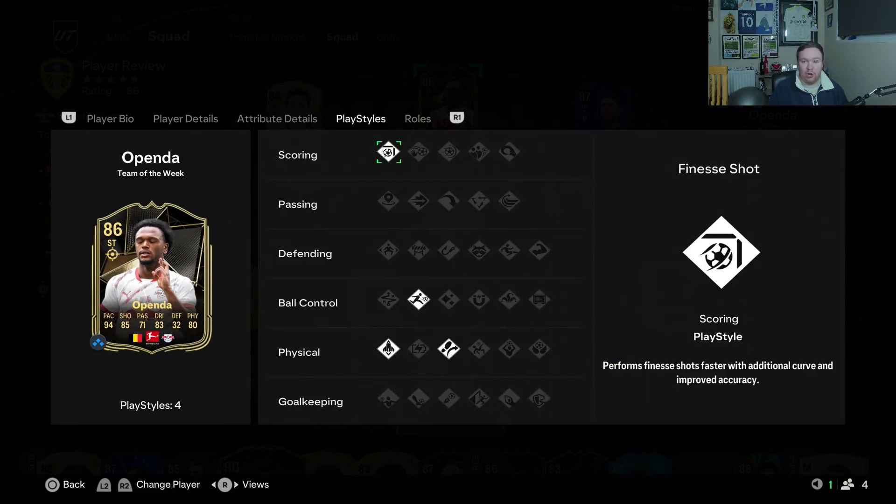Overall, looking at the base stats, he looks fantastic. Play styles wise, he's got finesse shot, which I always love for a striker to have as a scoring play style. He's also got Rapid, Quick Step and Trivela — very, very good play styles there as well.